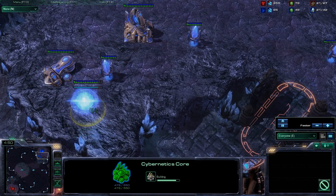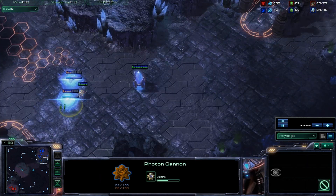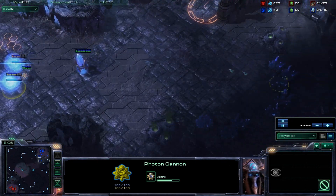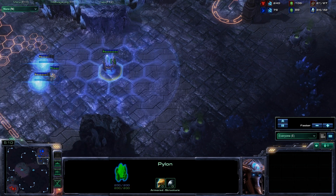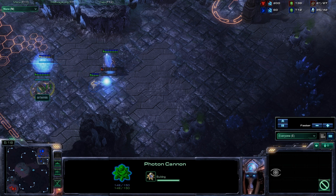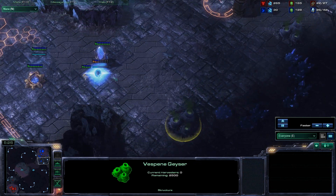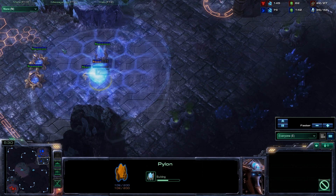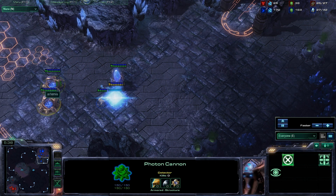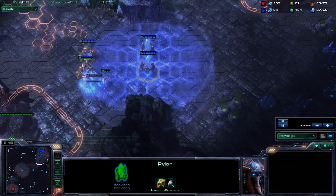Most Protoss players go for a cybercore anyway if they're not going to be aggressive too early. He's putting two cannons at the front — this will protect from anything coming either side. It's far away from the pylon, so anything coming along will have to walk all the way around this cannon before it can attack the pylon. If a banshee comes from behind and starts attacking these two pylons, this is actually smart — he's reinforcing by having two pylons instead of one, so it'll last longer. And he's putting down a third cannon.